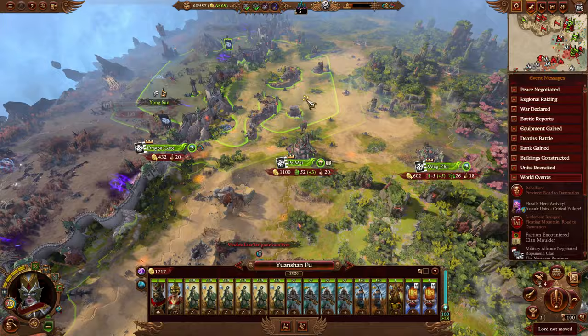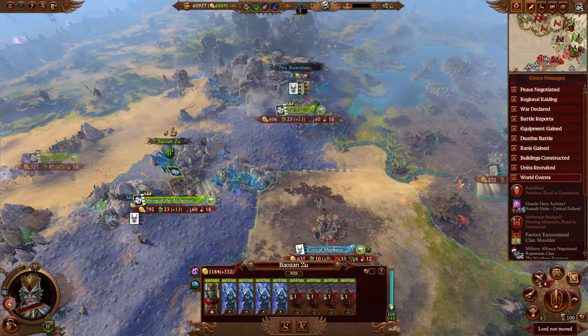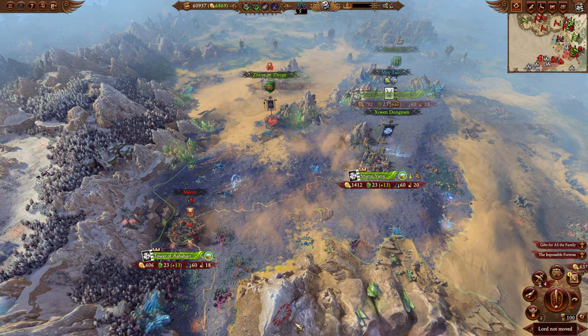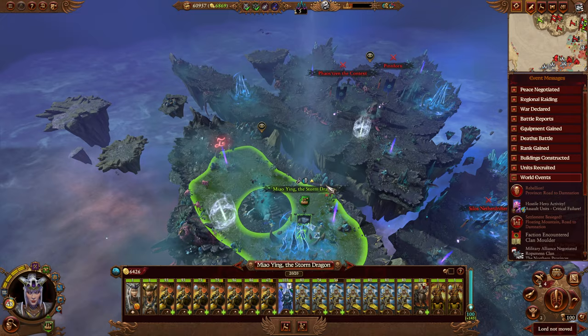Caravan is on his way. Corruption's real high over here. We've got a couple of armies here — kind of forgot about all that, very busy around here. Compass — Celestial Lake again? Get more growth? Extra income from all buildings — that's nice, we're making good money. Miao Yin — where are we going to take you?